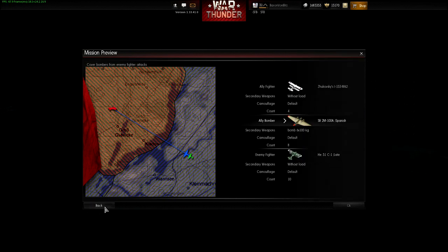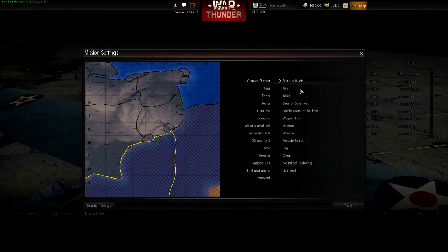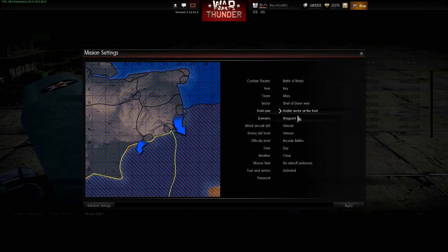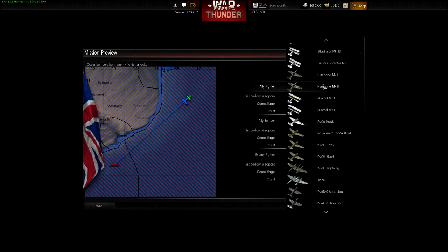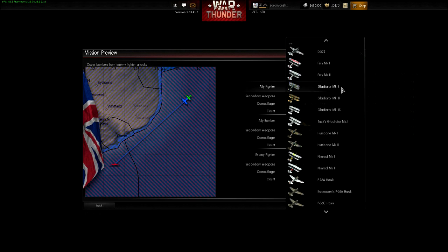We've already seen the German fighters, so we're going to go back and now choose the Battle of Britain to get the British. We'll choose the Allies, so we'll be able to access British fighters and British bombers. You've got two French planes including the Gift D-521. Then the Gladiators — we only have the Gladiator Mark II currently in the lineup, but the Mark II F and the Mark II S are new. And then you have the Premium Tux Gladiator. So right there we've got two new biplanes.